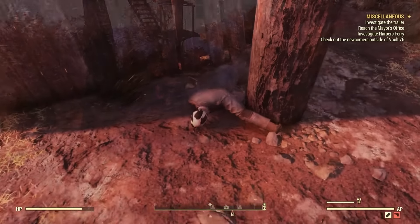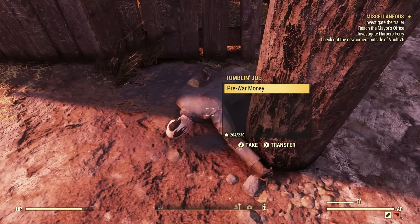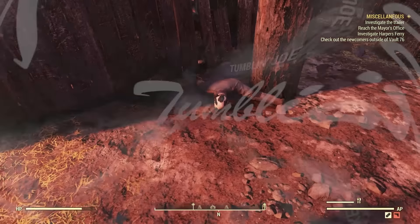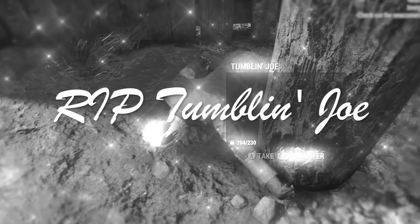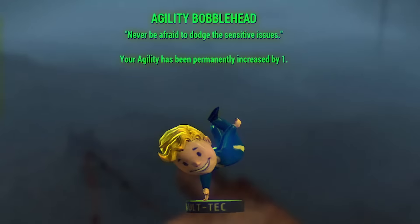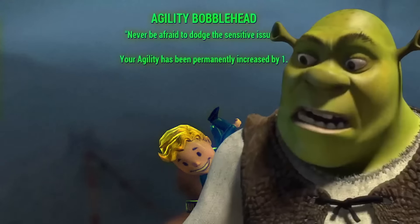If you explore around, you can find a note on a corpse who happens to be on the ground under the tree where the goal of the obstacle course is. Guess he didn't make it, sadly. If you manage to get up there, there's a chance you'll find an agility bobblehead to collect, but that's easier said than done.